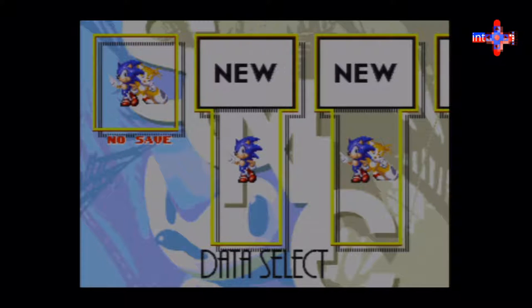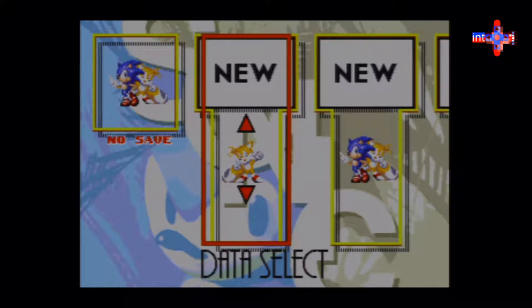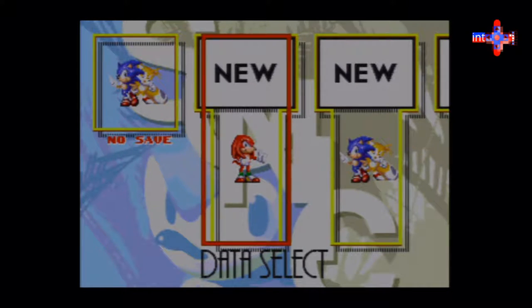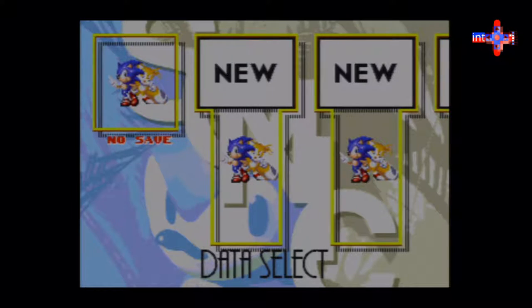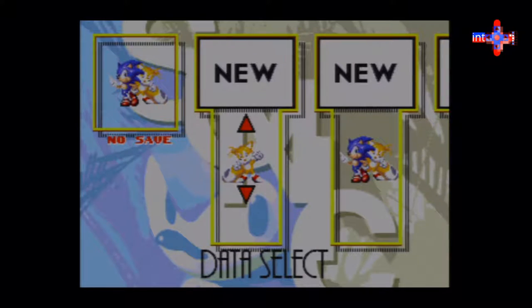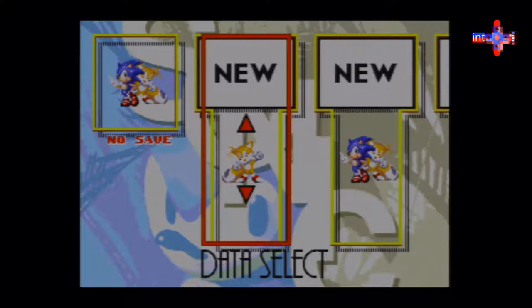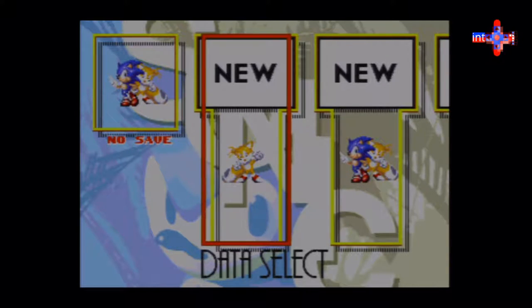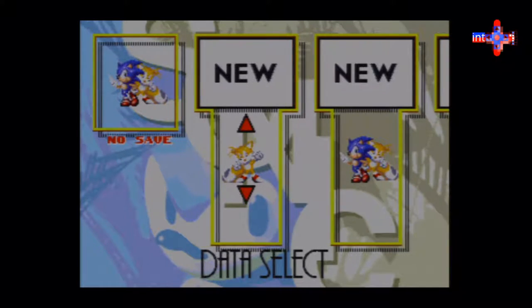We're gonna play one player. I have the choice of Knuckles, Sonic and Tails, just Sonic, or just Tails. Knuckles has cool moments and can climb walls, and Sonic and Tails is pretty classic. But just Tails is actually a really cool gameplay experience because in Sonic the Hedgehog 3 they introduced the ability to manually control Tails' flight, and he can also become Super Tails and then Hyper Tails. So we're gonna play as Tails — a little non-traditional.